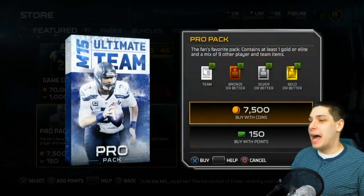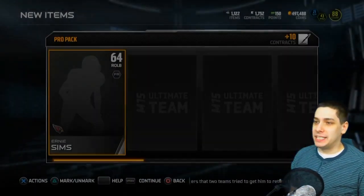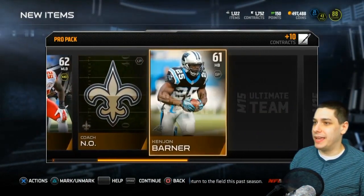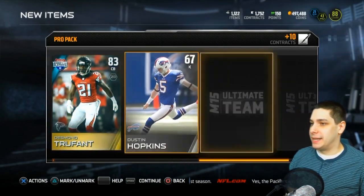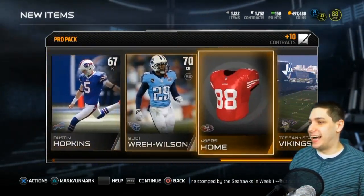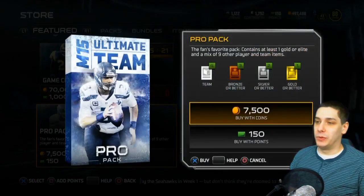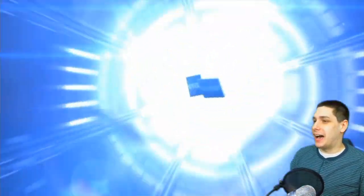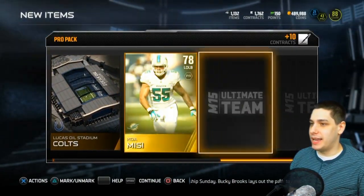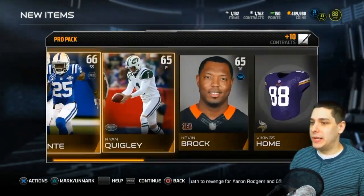I'm going to open up one more pro pack since I had some decent luck out of those. It's going to cost me almost 7,500 coins to get one of those ice bowls anyway, so might as well just open up another pack. Nope, we don't even get any ice bowls, so that sucks. We'll open up one more and if we don't get anything we'll purchase an ice bowl. Larry Asante — garbage, garbage, garbage. Koamisi is our gold and we get nothing for the promo.